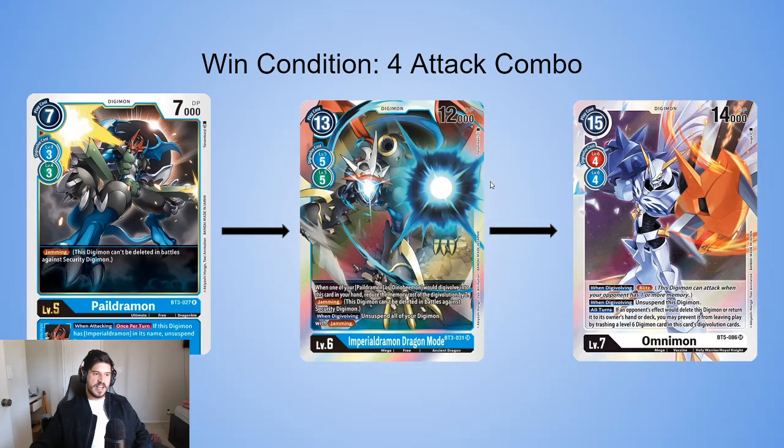Here's the basic idea of the deck — this is your four-attack combo. First, you go into your level five Paildramon. You typically want to hide this in your raising area so it's not vulnerable to removal. The effect is Jamming. The inheritable skill is: if this Digimon has Paildramon in its name, unsuspend it. Then you digivolve into Imperialdramon. The first effect is that when you digivolve, you unsuspend all your Digimon with Jamming. You bring your Paildramon out of your raising area, then attack — that's one attack. You digivolve into Imperialdramon, which costs at least three memory, but that's why we run Davis and Hammer Sparks.